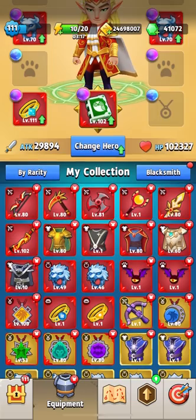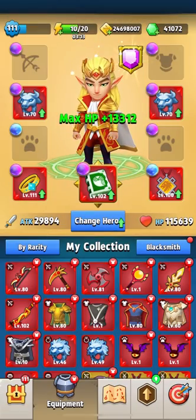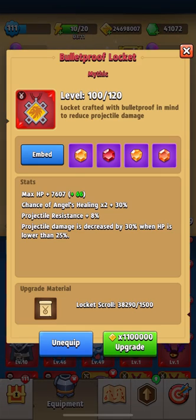Now it's time to talk about the medallion. It will give you a lot of health, so you need to upgrade it very well. I prefer to use the bulletproof medallion — it will give you protection from projectiles when you are below 25 percent health. In the decisive seconds of the battle, it helps a lot to unexpectedly take the victory.